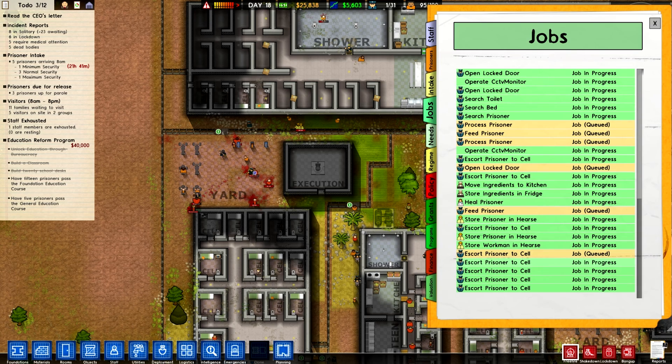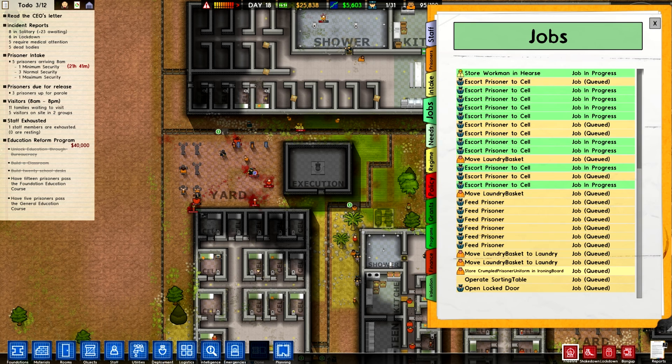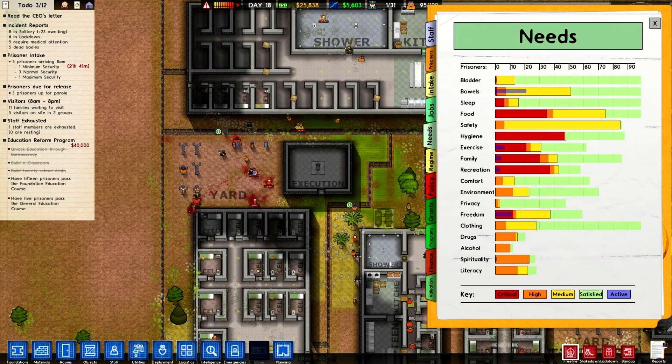Here are the jobs that my people are in the process of doing. Sometimes that's helpful to see — do I have too many workers, do I have too few? So what is driving all this? Food is part of it, and hygiene. The red is obviously critical — it's bad. The blue means these are being worked on, like some people are in the yard working on their recreation.